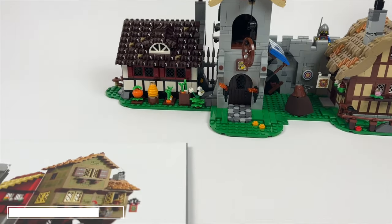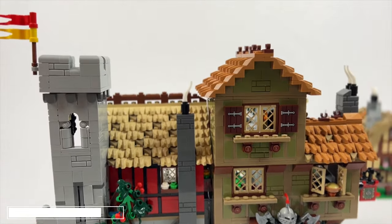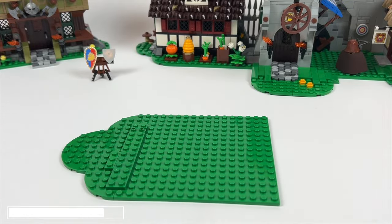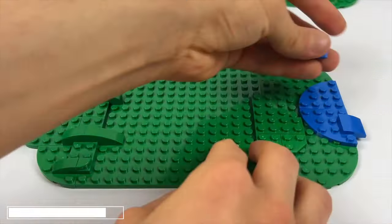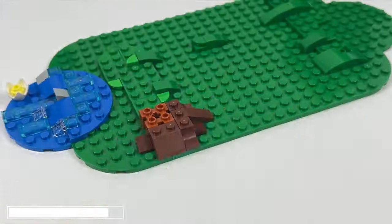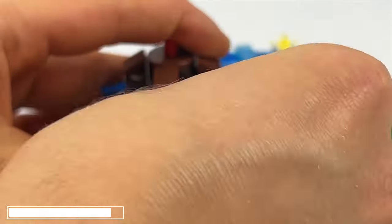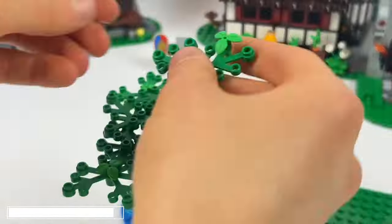After finishing the first houses, the instructions from EasyBricks instruct us to continue with the LEGO instructions to build the broken axe inn and the watchtower. Then we continue constructing the marketplace. For this we build a large green platform where a small water area finds its place. We then build a large tree which is adorned with some stickers on the trunk. After attaching all the branches and leaves of the tree we continue with covering the square.